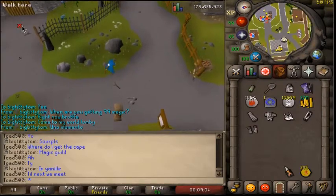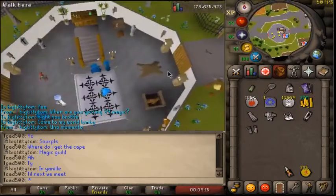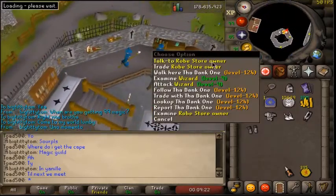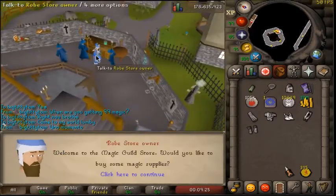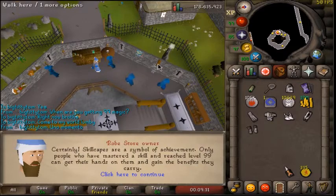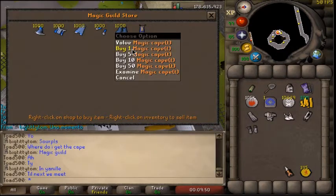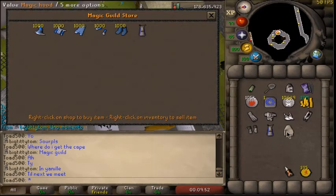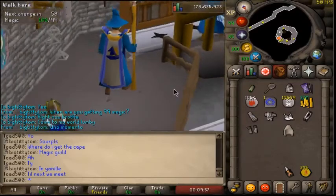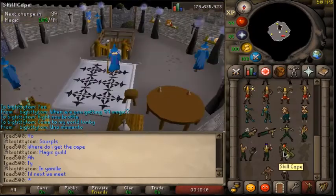That was the dumbest thing I think I've ever done in this game, but let's go ahead and get this cape real quick. I think it's in the magic guild. There he is — you're telling me about your cape, sir. I buy it from the store. There it is — let's go ahead and buy a magic cape and trim, and also get the hood. Let's throw that on. It's looking good dude — it's actually a really nice looking cape. Emote time.